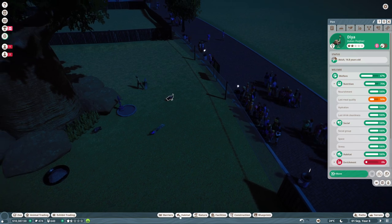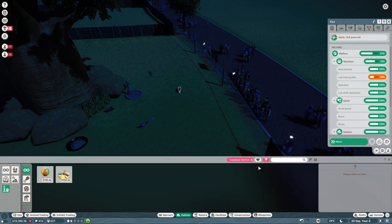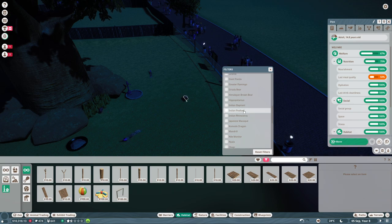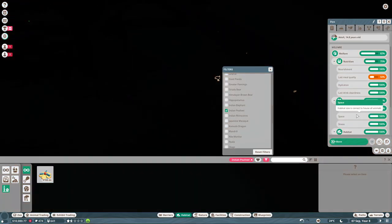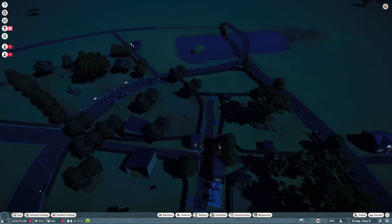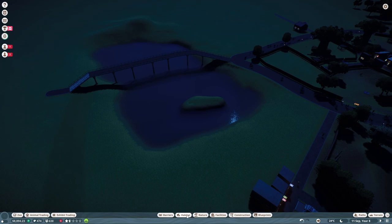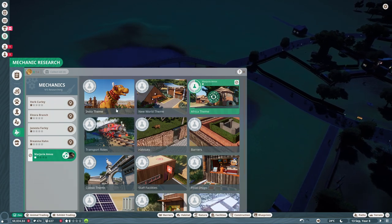The peafowl also has something — the Indian peafowl can use the sprinkler. Let's have three of them here to keep the enrichment at 100%. That makes them happy and also my guests. Now let's look at the crocodile habitat. We have the money for it. Before I start with the habitat though, let me check the mechanic — he's still on the Africa theme research, which we'll keep. I'll put a second mechanic on the souvenir shops to earn more money from them.